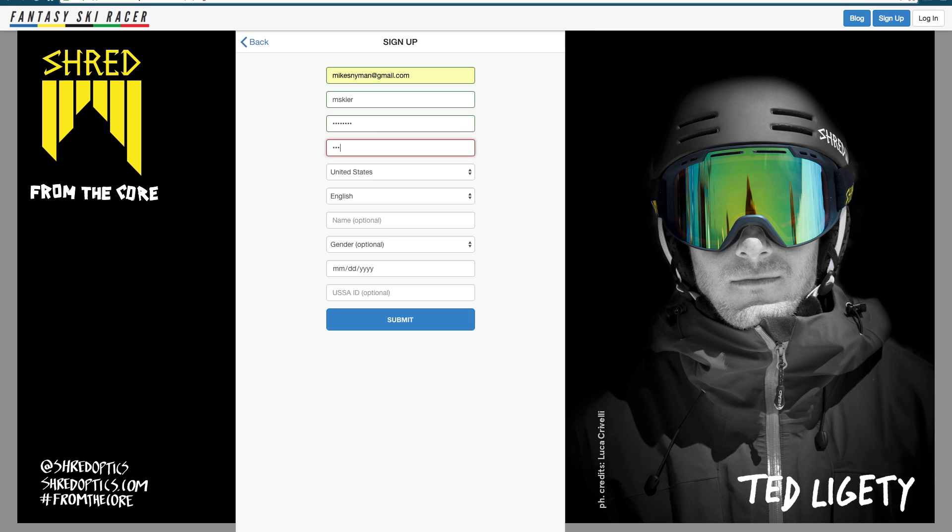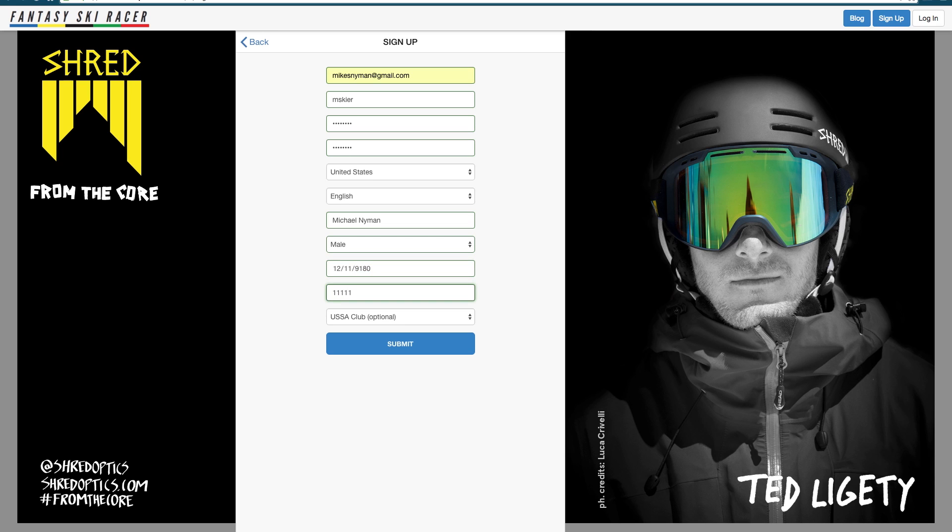Everybody that plays FSR is going to need to create a profile. The only difference is at the very bottom of the profile it asks for your USSA ID. You simply need to enter in your USSA ID and a list of clubs will appear — select your club.